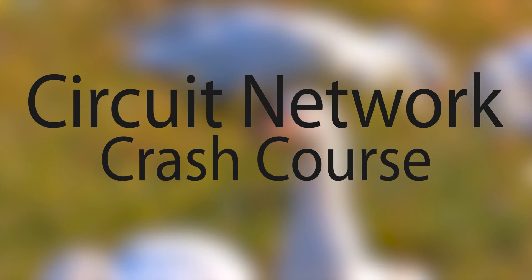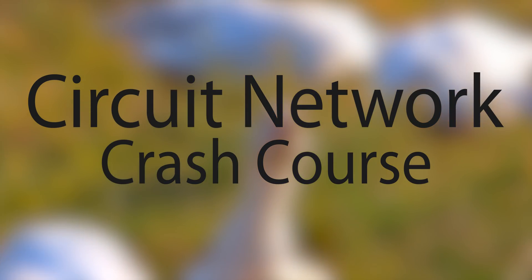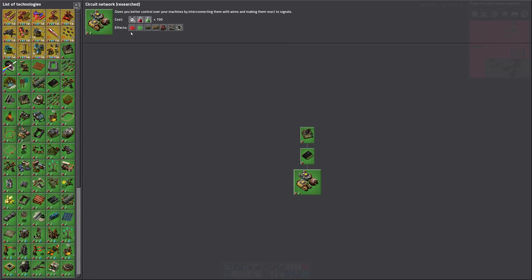Just in case this is the first time you heard about a circuit network, I'm going to give you a crash course. After you complete the research for the circuit network, which only requires red and green science, you unlock a bunch of items needed to build one. The main thing we need is red or green wire, which is used to connect different machines together to create a circuit network. There are two colors, so you can connect one machine to two different circuit networks, as they only work across one color of wire.